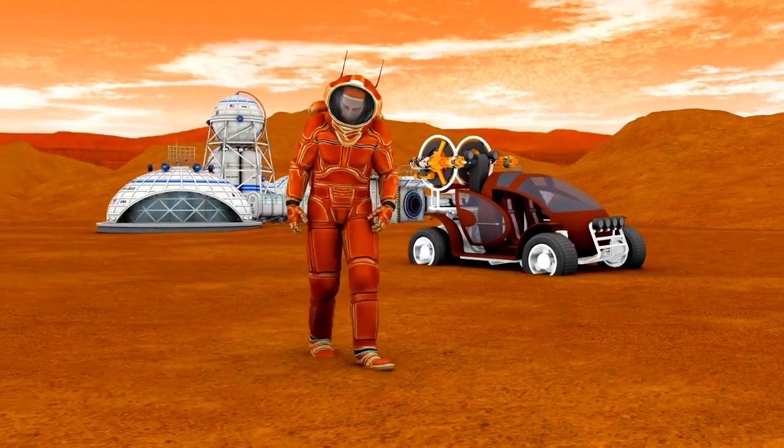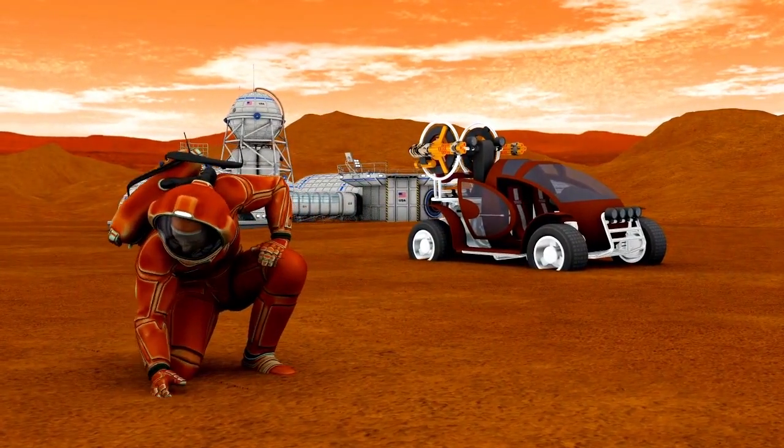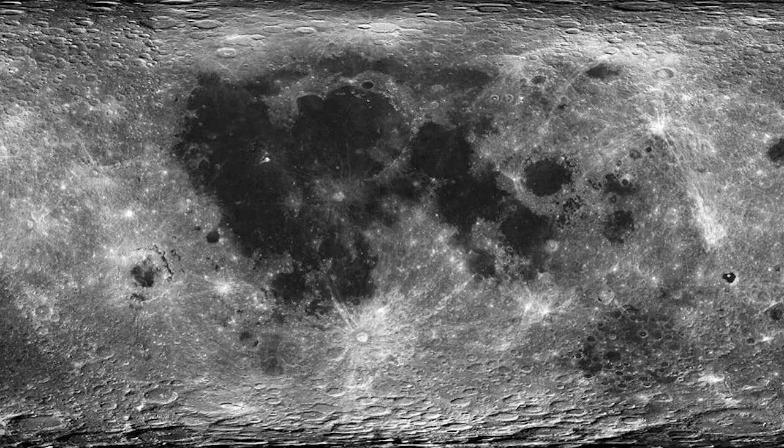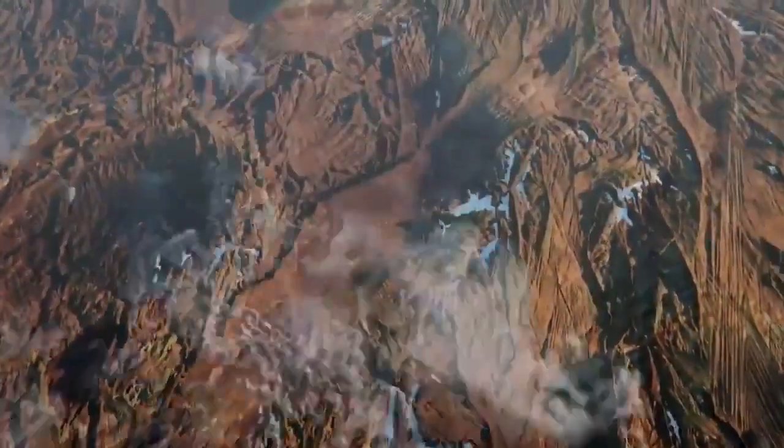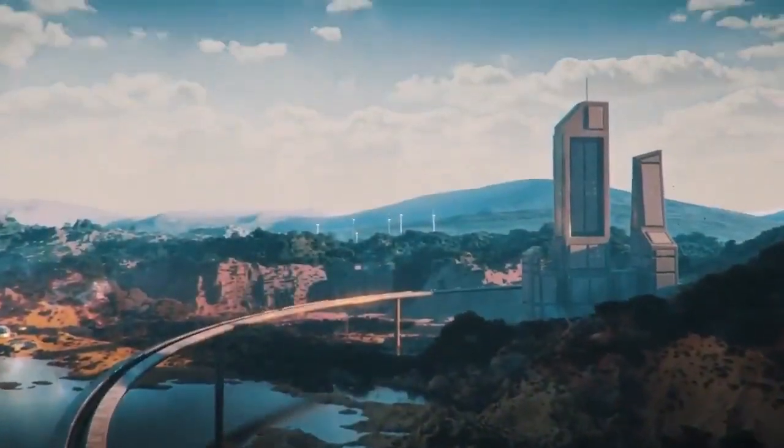When I started working on TerraGenesis at the very beginning, the first thing I decided was that we were going to use real maps from NASA. I wanted to play on an actual Mars — not just a lumpy red landscape. I wanted real maps, real planetary textures, to get as accurate as I could, watching the seas rise on Mars, watching the atmosphere come in. That meant researching how planets actually look and finding textures and maps of all the different planets and moons throughout the solar system.